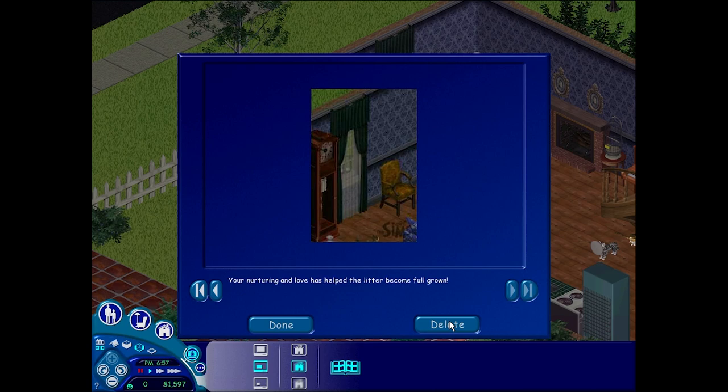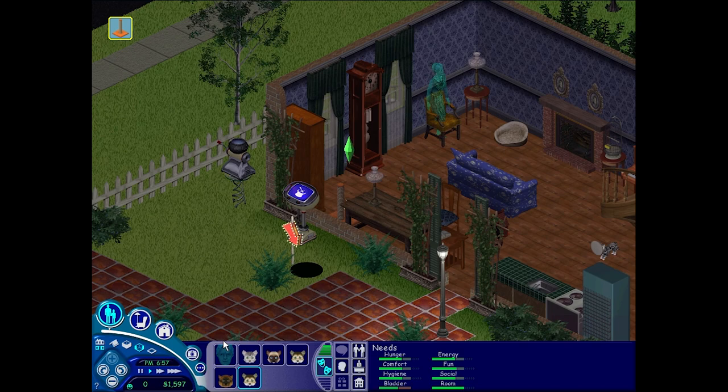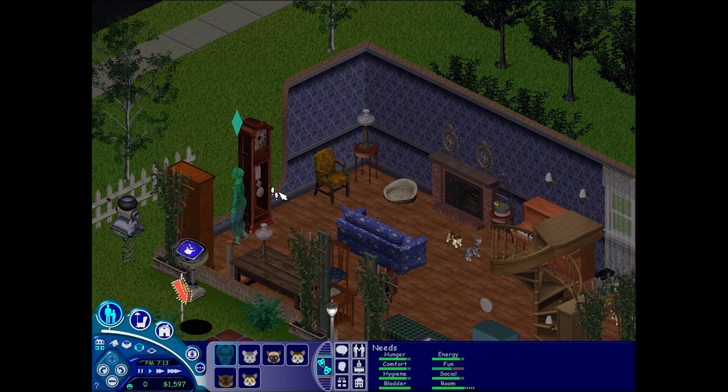This is the memory system in The Sims 1 — any moment happens and it just takes a picture, which is really cute. Well, that sums it up. If you want to make a ghost in The Sims 1, just follow this tutorial and you're good to go. Thanks for watching, bye everybody!